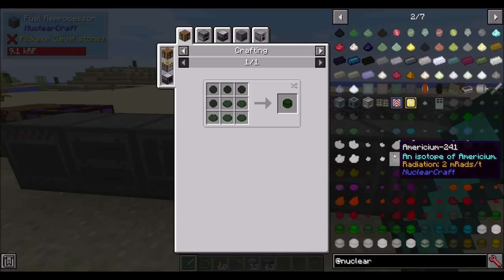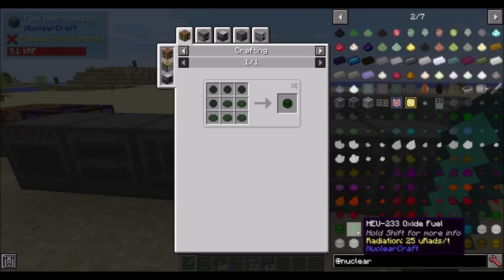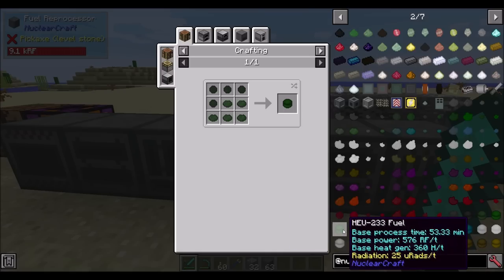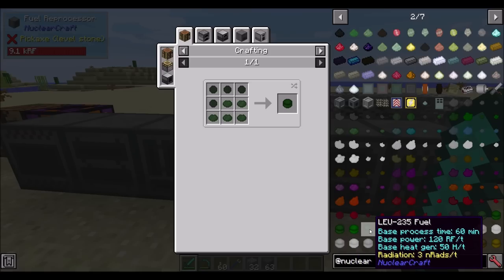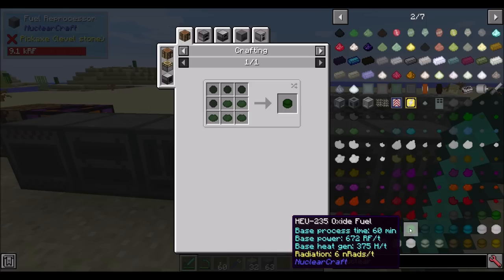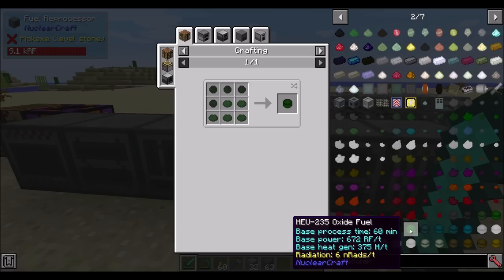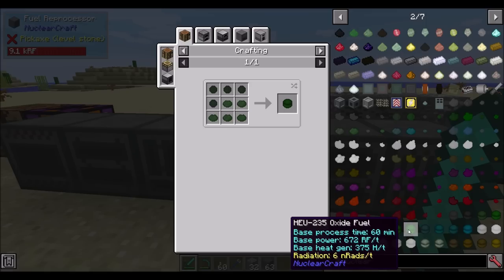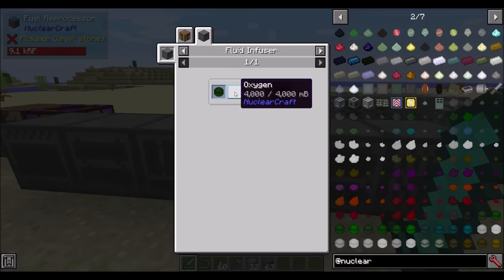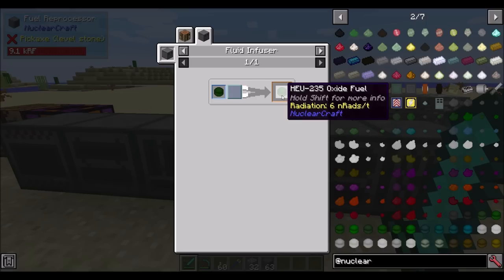In general, your low-energy fuels are going to produce less power and less heat. Your high-energy fuels - HEU, HECF, etc. - create higher power and more RF a tick. LEU-235 is 120 RF a tick and 50 heat; HEU-235 is 480 and 300 heat. In addition, there are oxided fuels, which are basically slightly boosted versions. HEU-235 is 480 RF a tick at 300 heat, but its oxide version is 672 RF a tick at 375 heat - a pretty decent increase for not much extra heat. You just take an HEU-235, throw it in a fluid infuser with oxygen, which you can make with the electrolyzer.